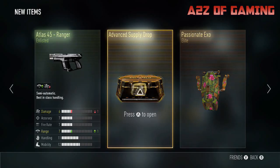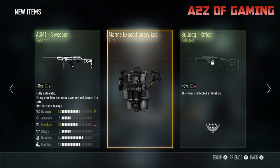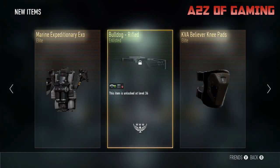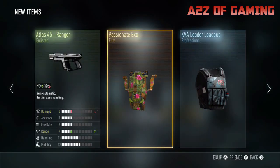Last one, let's hope it's a good one. The ASM1 Sweeper, Marine Expeditionary XO, and the Bulldog Rifled. The best thing out of all that has got to be the Passion XO, which I'll probably be trading in a bit later on.